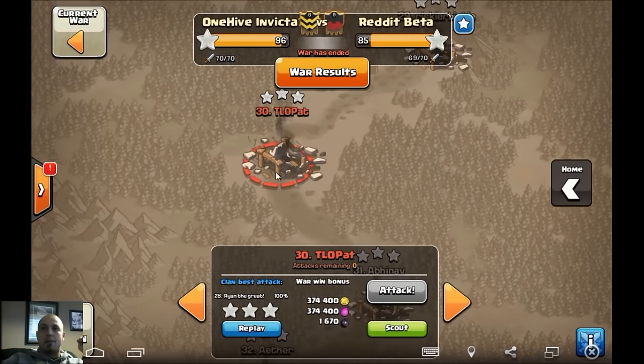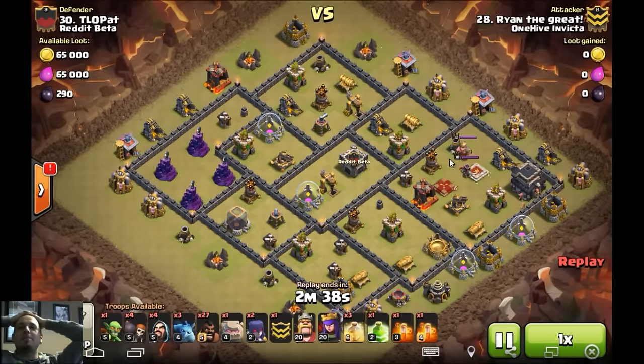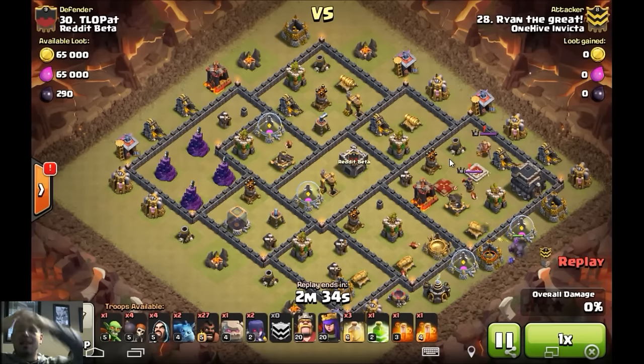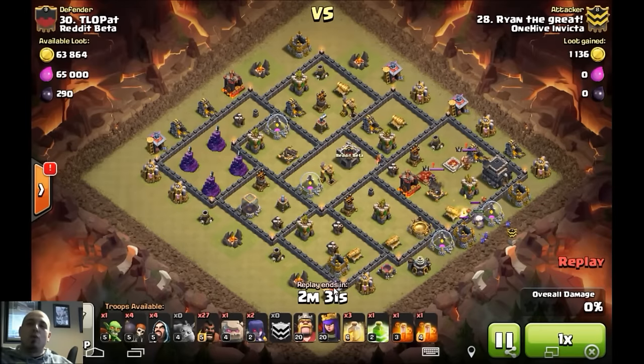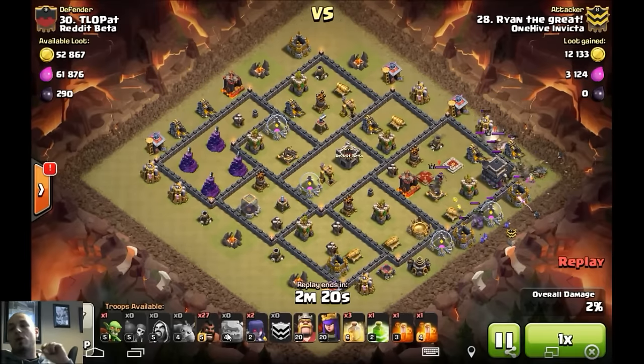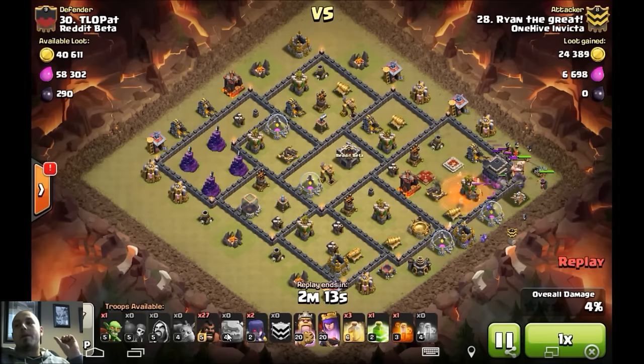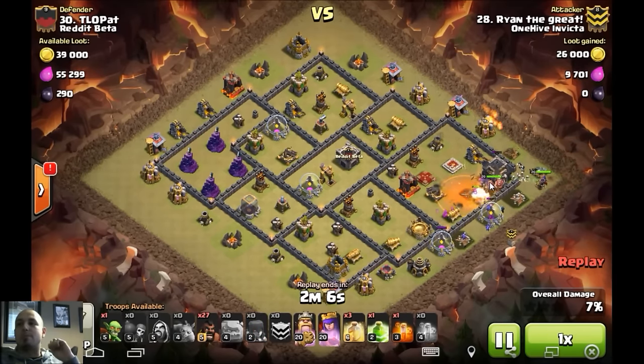Number 30 — good old T-blop! That's a link that goes around in lounge chat quite a bit. Ryan the Great is a newer member to Invicta but has really been stepping it up. I love this attack because of my old-school love for classic strategies — this is a shattered GoHo, straight up. Two witches are the only difference, but even back in the day shattered GoHo always had witches to lure the CC. Two golems and witches go down, skeletons go in, the king's going in, and the defensive queen is getting smacked down.